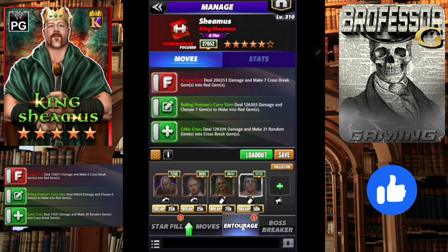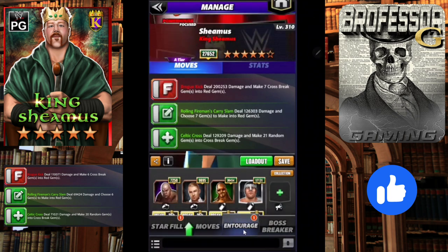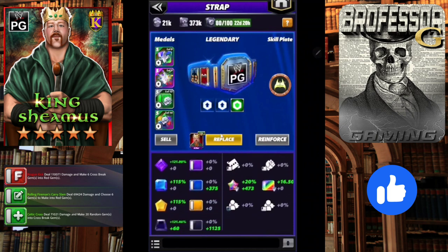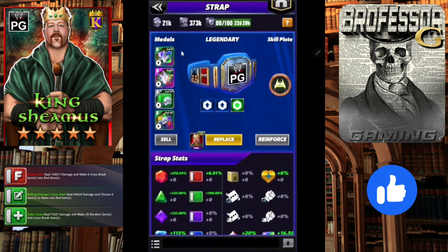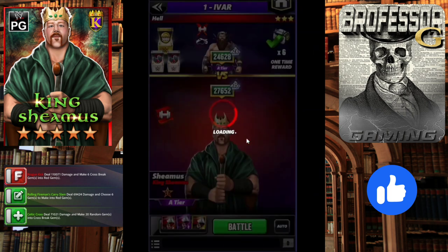These are a little bit rare trainers that most people won't have: Masters of the Universe Andre gives 100% more cross break gem damage, and Snoop does gem damage — those are the two we would use. On his strap you can see it has his plate and a couple sets of Fury 2s with an armor metal on it as well, going up against Ivar.